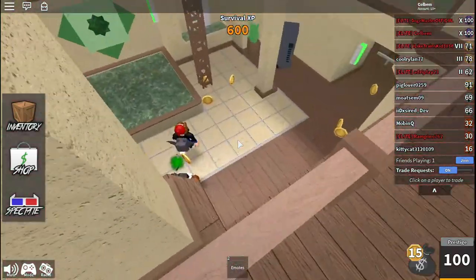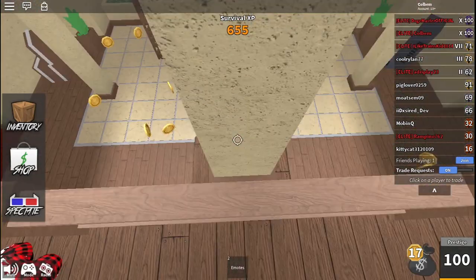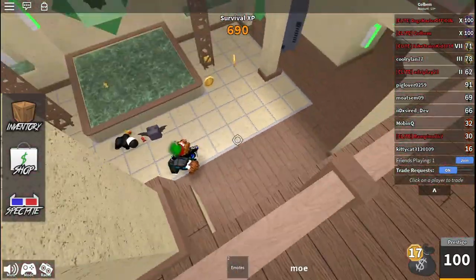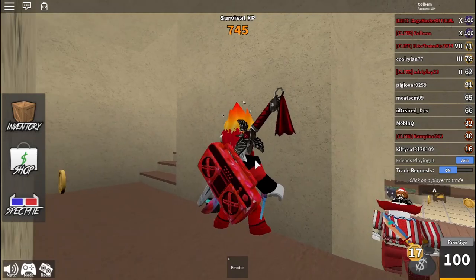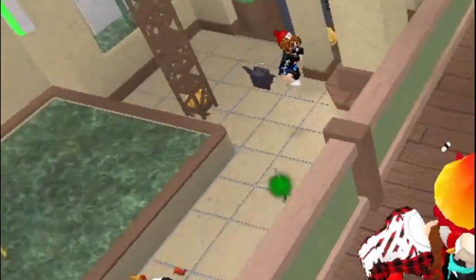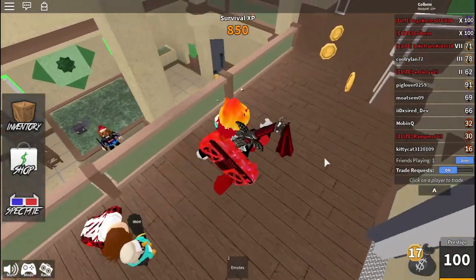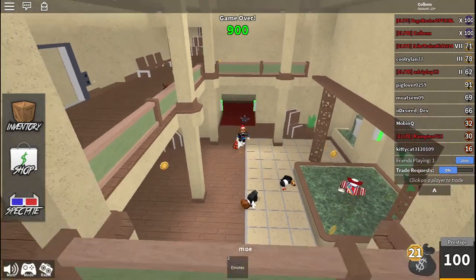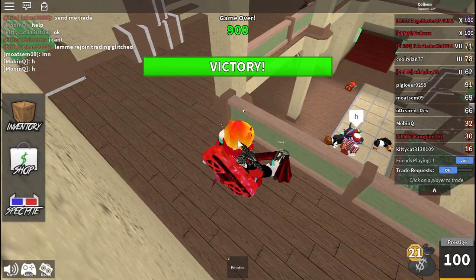Should I try to get the gun? A clown is also trying to get it. I'll hide so the murderer doesn't see me. He's straight up camping the gun — I don't know what to do. He seems to have a friendly and bad mode, switching between them. Someone else got the gun. The round's over — the murderer spent all that time camping and still didn't win.